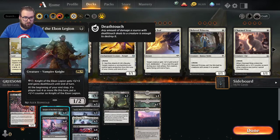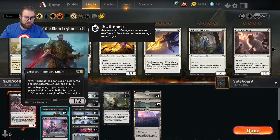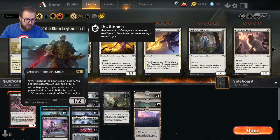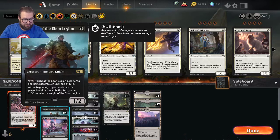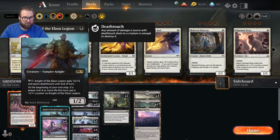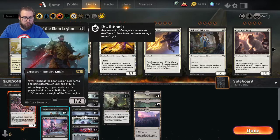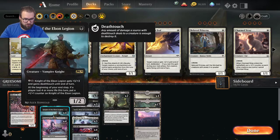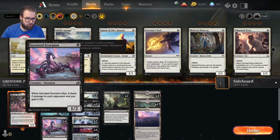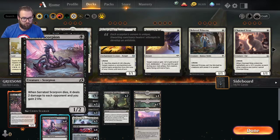Four copies of Knight of the Ebon Legion for one swamp — a 1/2. Pay two and a swamp and it gets plus 3/+3 and gains deathtouch until end of turn. You can stack that ability if you have enough mana. At the beginning of your end step, if a player lost four or more life this turn — including you — put a +1/+1 counter on it. One of the other all-stars: Serrated Scorpion, one swamp, 1/2. When it dies, it deals two damage to each opponent and you gain two life.